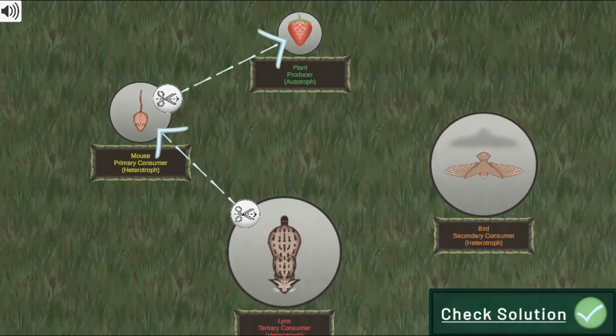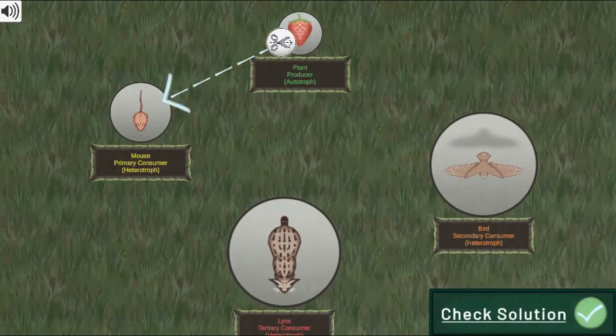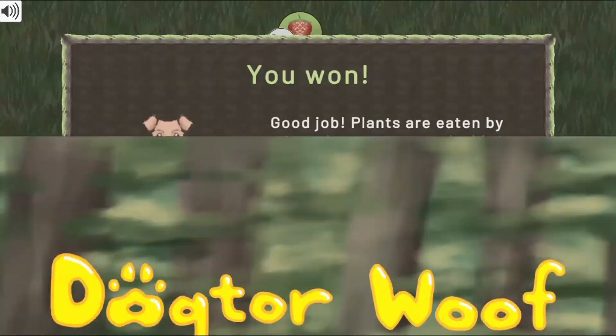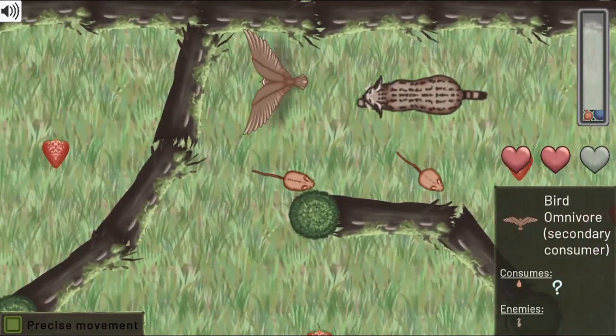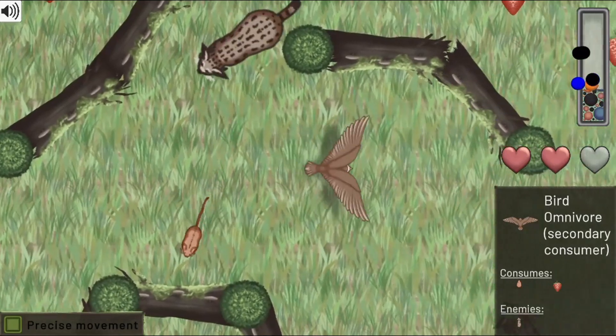Use the arrow keys to move around the map to collect food. Use the mouse to click and draw arrows to complete the food webs to move to higher levels. Read more interesting facts about food webs in different ecosystems. Progress further by eating enough food and completing all the food webs. Complete all the tasks to win the game.